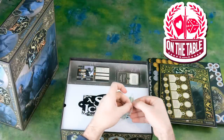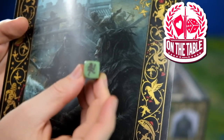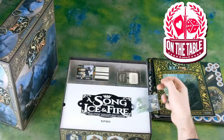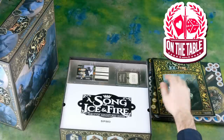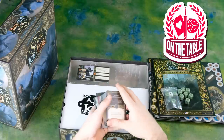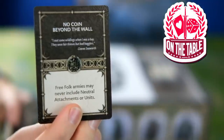We've got our Free Folk dice. You can kind of see the little giant with a club there — that's the Free Folk symbol. Those are your sixes. You've got your D3 that comes in the packaging. We've got all our cards, and you'll notice these cards are coming out of the packaging because I've already opened them up.